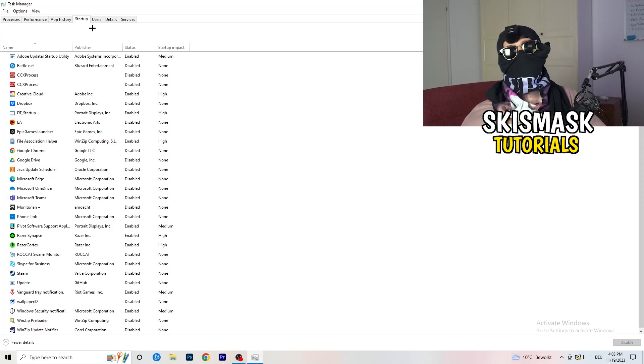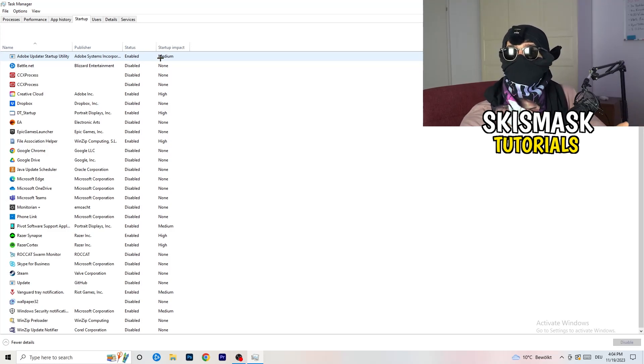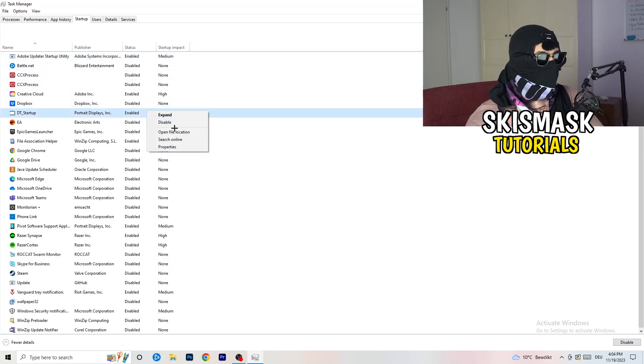Now click the Startup tab in Task Manager. A lot of problems start here — if too many programs are launching when you start your PC and running in the background without you knowing, it will cause FPS drops, especially on a low-end PC. Go through the list, right-click any programs you don't want running at startup, and click Disable. Once you're done, close Task Manager.